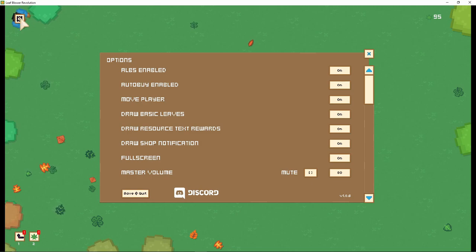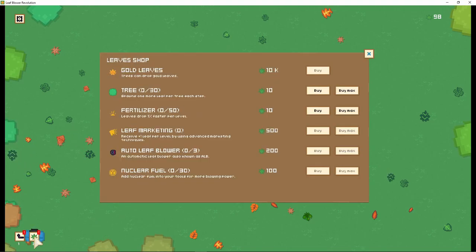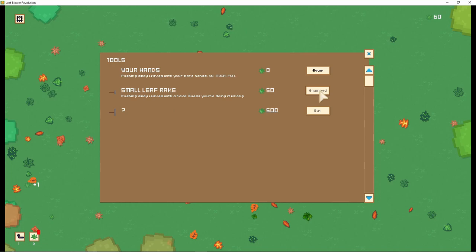What does this do? Oh, damn. Albs enabled? What the hell does that mean? Draw basic leaves? Oh, there's a save and quit. You can save it? Well, of course you can save it. Okay, what's down here? First of all, your hands. My hands. How much more do I have? 109... oh, it's leaves. I'm buying a rake.